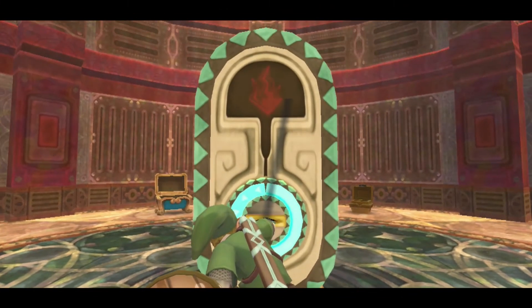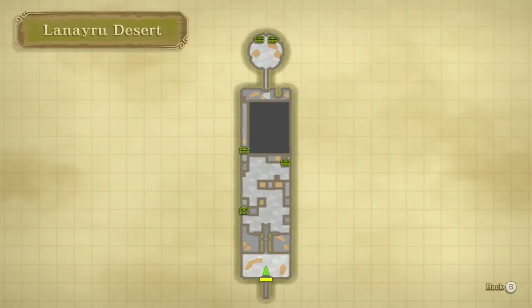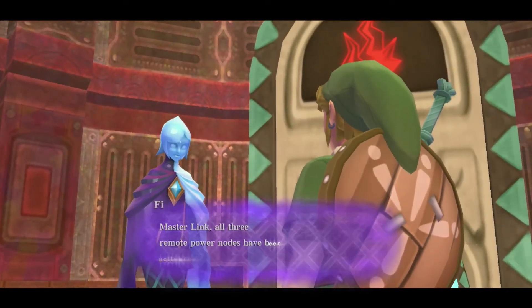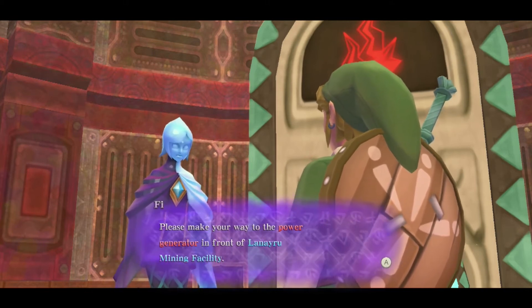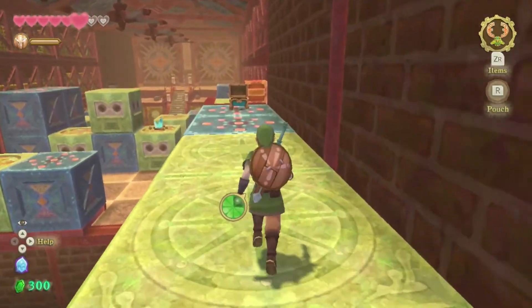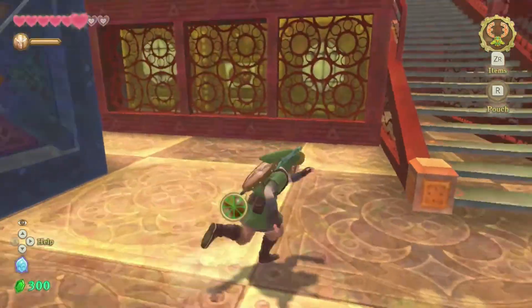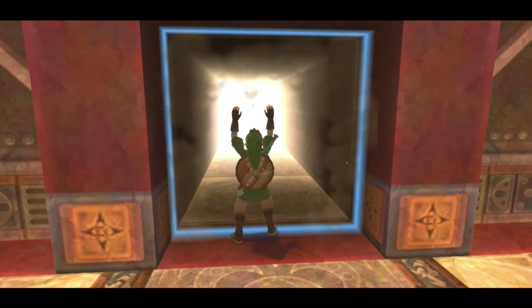Alright, so that's the final generator — we got it. I think the other one saved right? I did save last episode, did I not? Master Link, all three remote power nodes have been activated. Please make your way to the power generator in front of Lanario Mining Facility. Okay, so there you have it — we got it, we activated the last generator. I think this will be a good space to end this episode because we made some progress, we solved a good puzzle — I enjoyed this puzzle. Now next episode we'll be able to activate the complete mining generator thing, whatever it is.